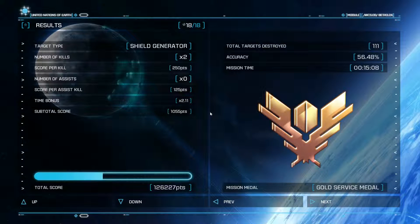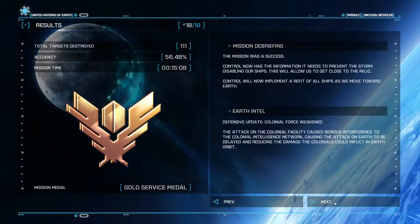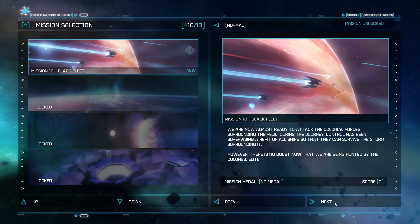We have unlocked the large plasma gun — very nice. Well, I hope you guys enjoyed that. The mission was a success. Control now has the information it needs to prevent the storm disabling our ships — this will allow us to get close to the Relic. Control will now implement a refit of all ships as we move toward Earth. Earth Intelligence Defensive Update, Colonial Force Weakened. The attack on the Colonial Facility caused serious interference to the Colonial Intelligence Network, causing the attack on Earth to be delayed and reducing the damage that the Colonials could inflict in Earth orbit. So we're doing good — we're going to be heroes when we go home. Thank you for watching, I hope you enjoyed it. If you did, leave a like, leave a comment, feel free to subscribe. I do hope I will see you later. Bye.